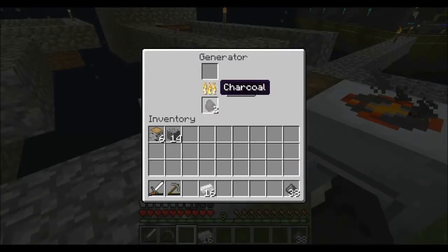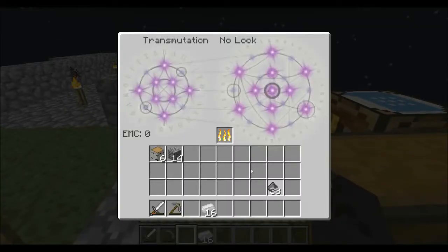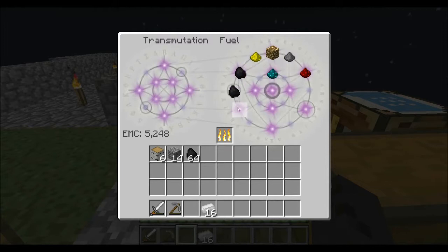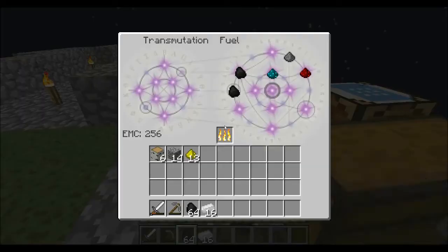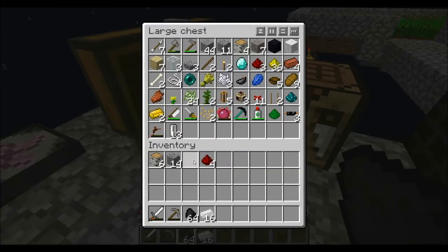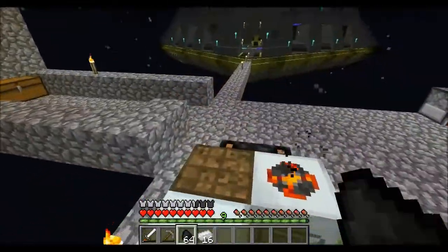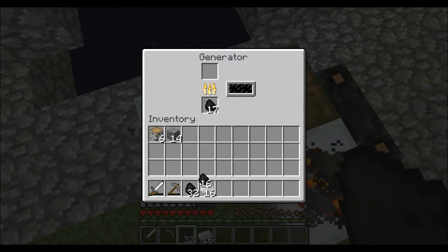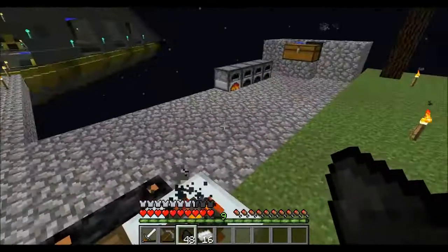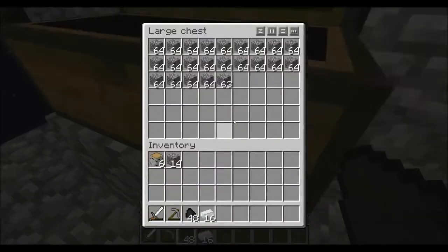We need some charcoal, and we're gonna turn all this gunpowder into charcoal this time, or stock it. Glowstone — you don't get much glowstone from it. Maybe some redstone as well. Glowstone is pretty expensive, so we're gonna put a stock of four, maybe. Block breaker's going strong.